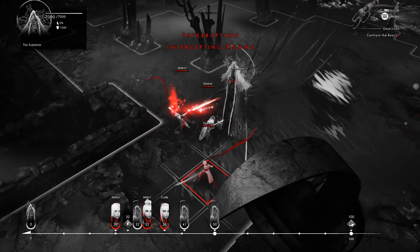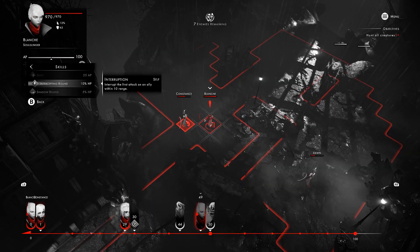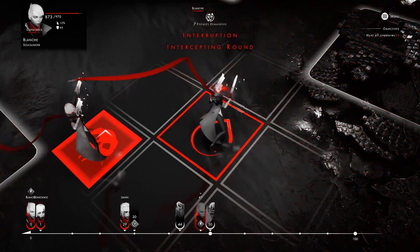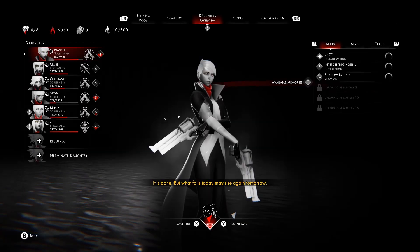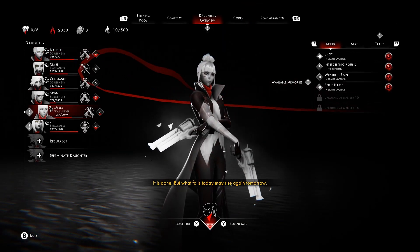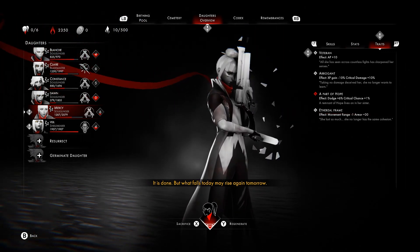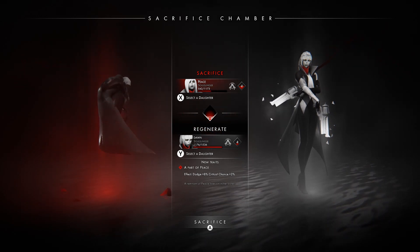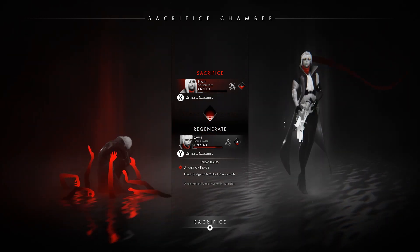But Other Side doesn't value perfection. Rather, it reinforces the notion that these battles are costly. Some of the more useful abilities in the game cost 5 to 10 percent of your remaining HP instead of AP. There's even a passive trait called Arrogance that penalizes XP gain if daughters return from too many fights unharmed. You are meant to think of them as disposable, and nothing exemplifies that more than the sacrifice system.